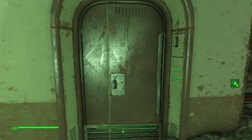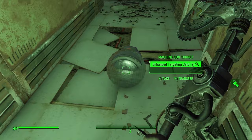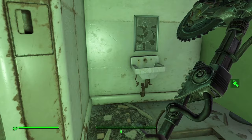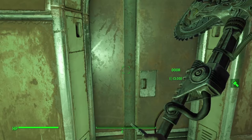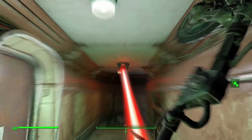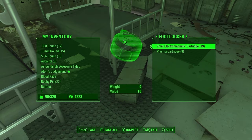Inside the bunker there are plenty of doors. Something unusual is here. One door leads to a new area with bunker beds. There's a lot of defenses. Some loot, then a terminal — hopefully explaining some lore.